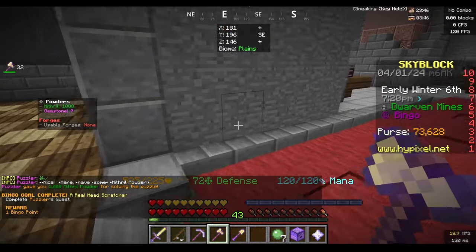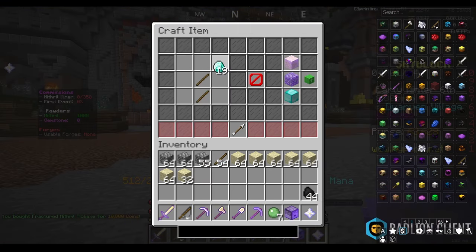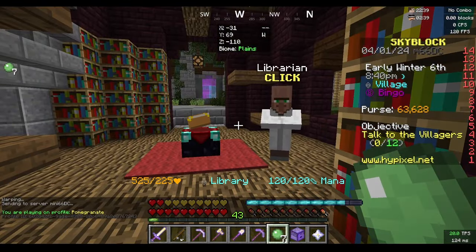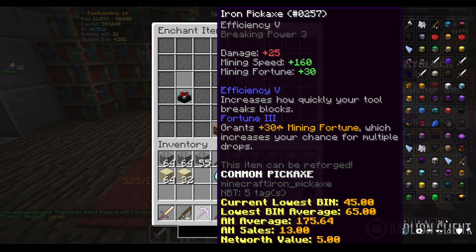That is a puzzler silver on Badline client. We're going to buy a fractured mithril pickaxe for 10k coins and also craft a diamond pickaxe. Going back to the hub to enchant our weapons — we put efficiency and fortune on our diamond picks and the fractured mithril pickaxe.